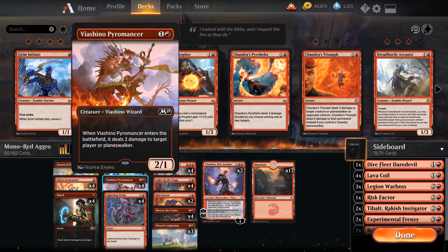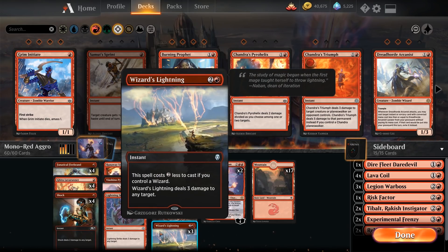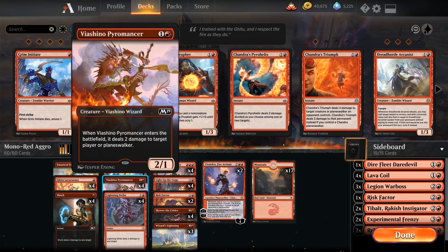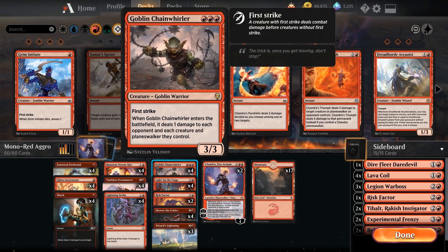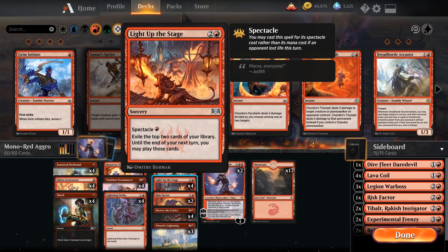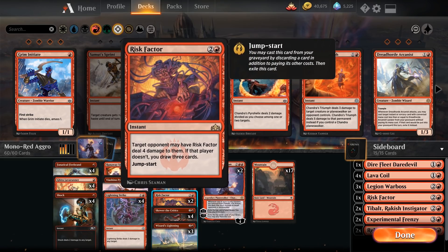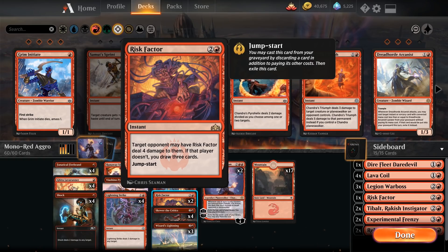We have 4 Shocks, 4 Lightning Strikes, 4 Skewer the Critics, and 3 more burn spells. Lightning Strike gets cheaper thanks to the 4 Lava Runners and 4 Pyromancers most of the time. Skewer the Critics — with a ping from the Fanatical Firebrand, Shock, Chainwhirler, or just an attack, there are enough ways to turn on spectacle to deal 3 damage for 1 red mana. We also have Light Up the Stage for card draw and exile, and Risk Factor to either deal 4 damage or draw more cards, often drawing cards due to how much damage the rest of the deck deals.